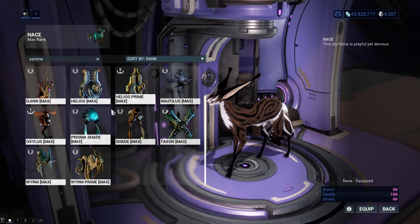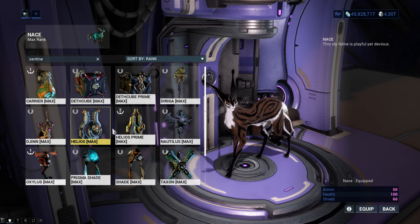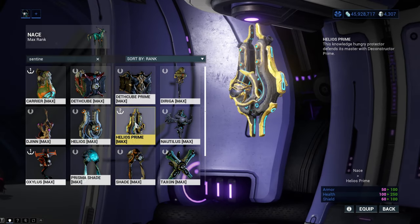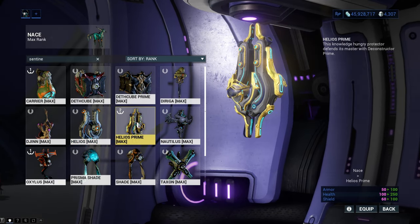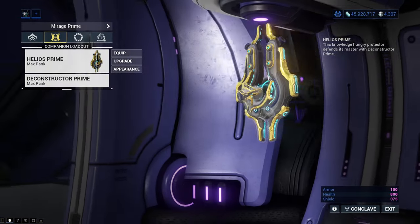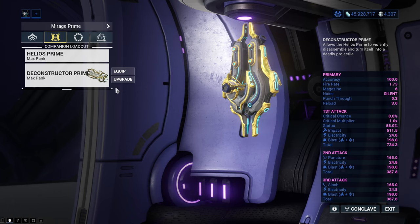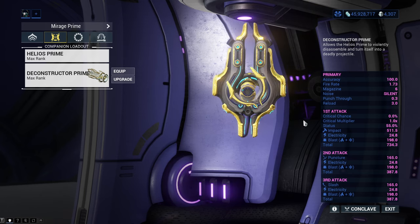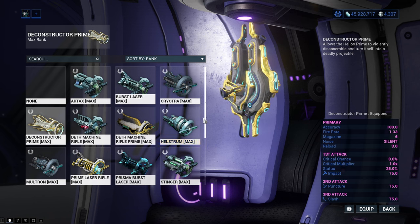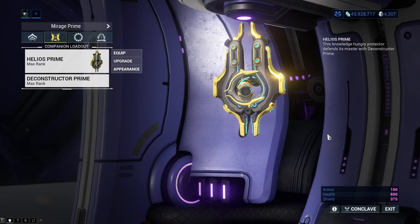Altogether there are 15 sentinels currently in the game, including different varieties like Helios and Helios Prime. The main difference between varieties is looks, weapons and some stats. The main thing to know about sentinels is they are companions you equip with mods to aid you on missions. Each sentinel also gets a weapon. Sentinel weapons do not really matter most of the time - sentinels are primarily used for their special mods.